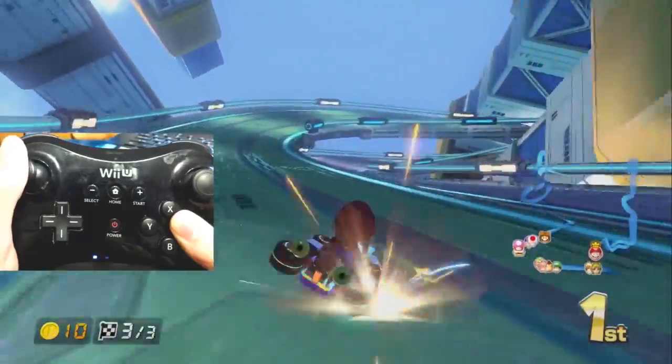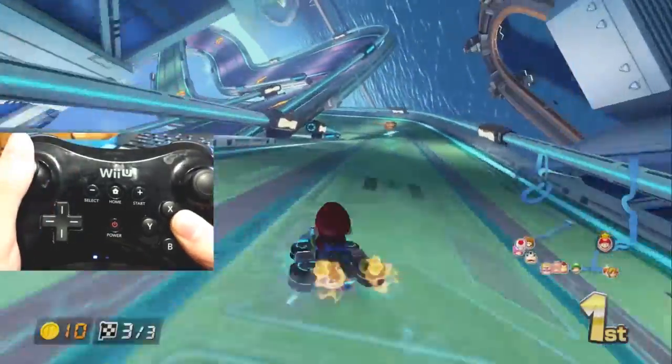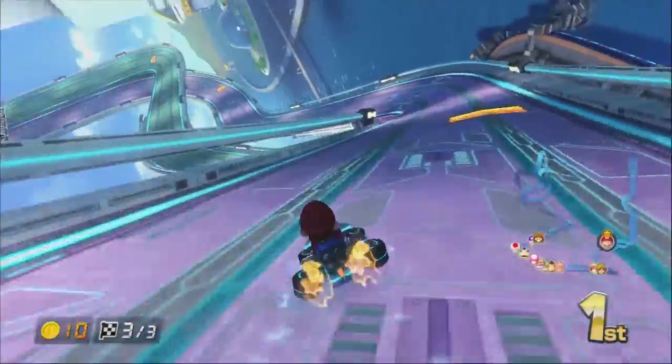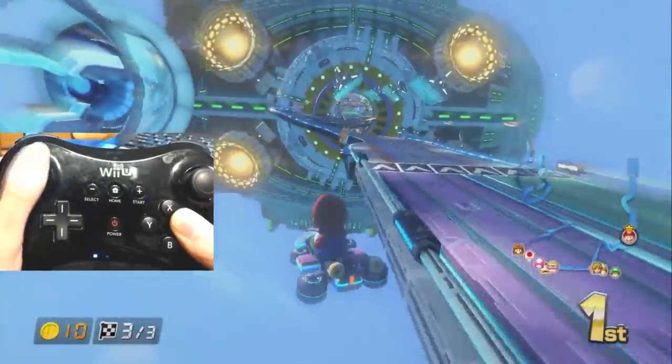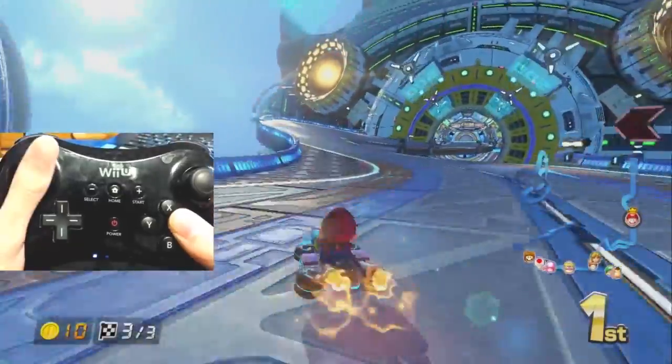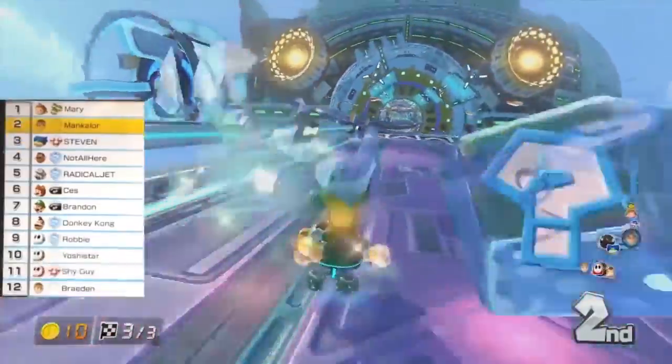When the road up ahead splits, take the green path, because it's faster to stay on one path rather than slow down to switch paths for an upcoming shortcut. And to do that shortcut, simply drift off right here and cut off a lot of the turn. You can also drop down and grab the item box, which might come in handy at the last second.